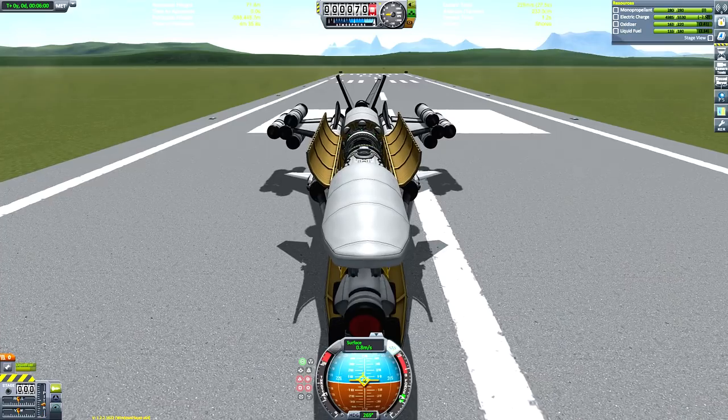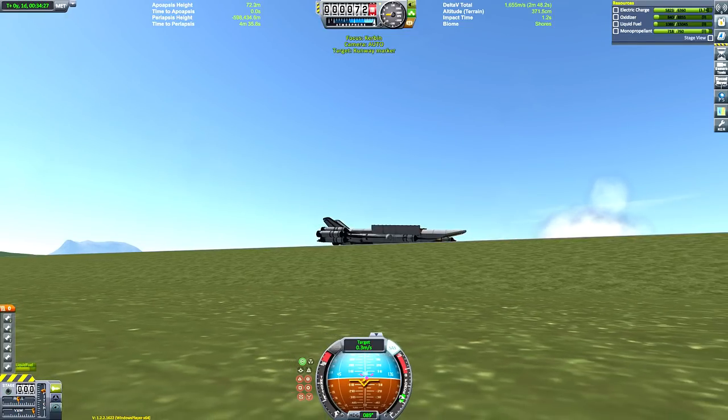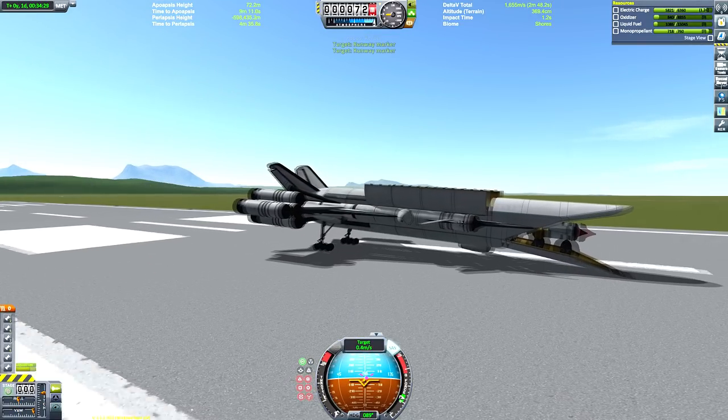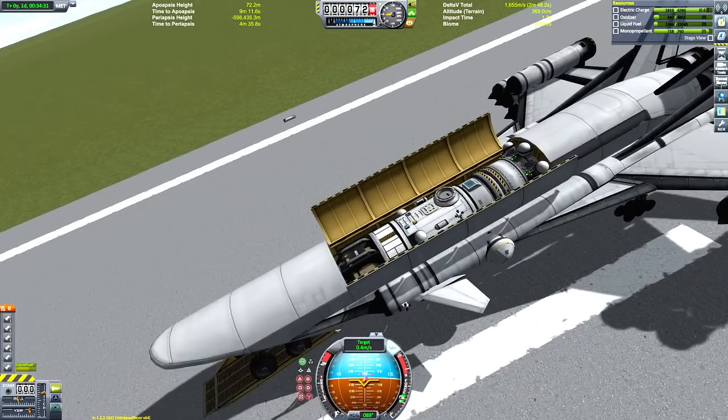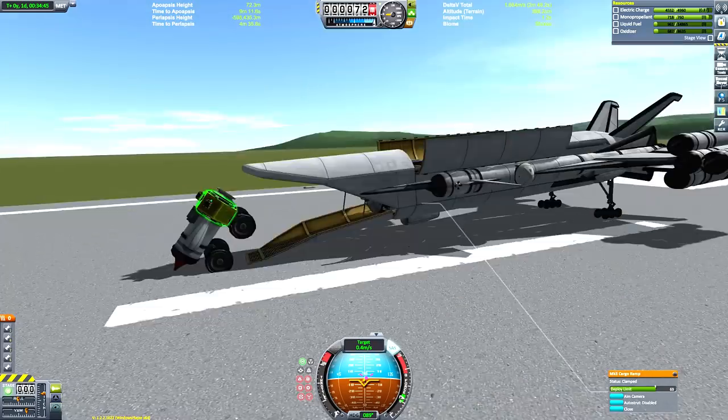Just being very careful to load this on, firing up that engine sparingly — just enough to get it on. And there we go, all docked. Obviously the craft has a very small amount of oxidizer and liquid fuel, so as I mentioned earlier we're going to have to refuel it — and we're not going to be doing that using an ISRU, even though we've just loaded one on, because I accidentally capsized the rover.